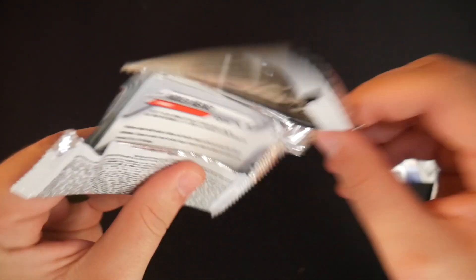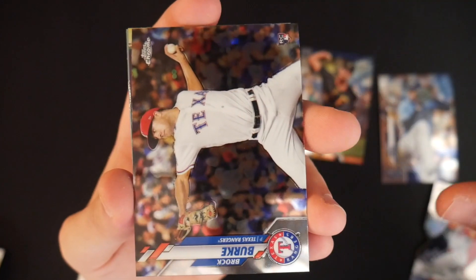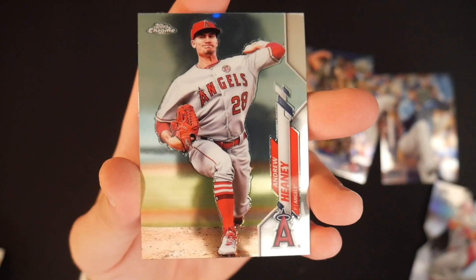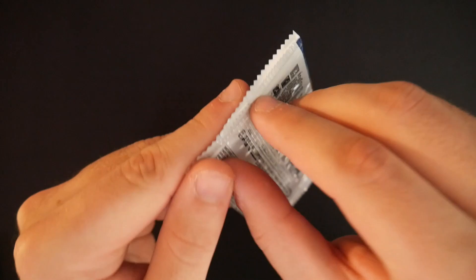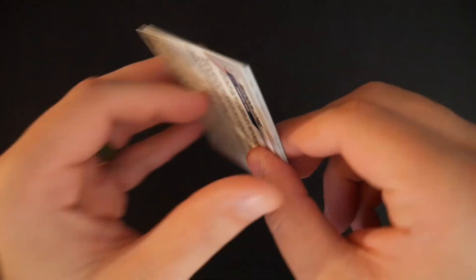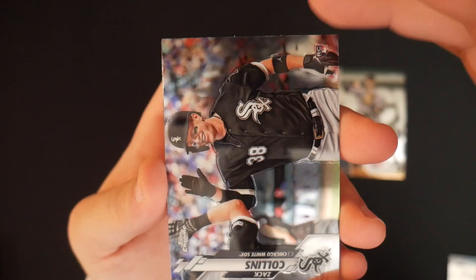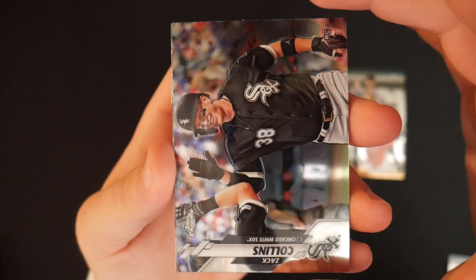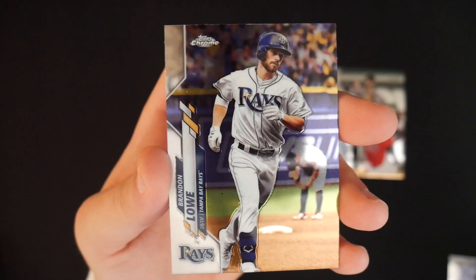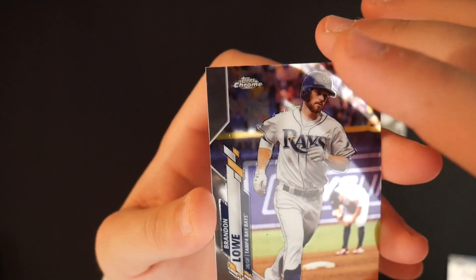Chris Archer, Brock Burke, Xander Bogarts, and Andrew Heaney — only four packs remain. The team looks pretty loaded at this point. We got our Luis Robert rookie, some really nice Jesus Lizardo rookies, some Yordans, two rookie autos. Zach Collins rookie card — MLB The Show people love him. Another Yordan Freshman Flash rookie card. And Brandon Lowe — it's actually Brandon this time, not Nate. Three more packs.